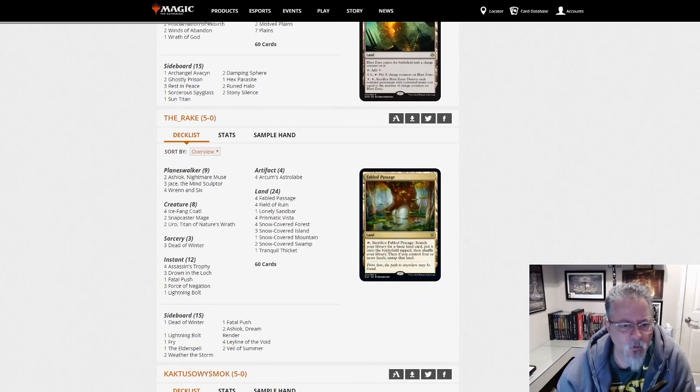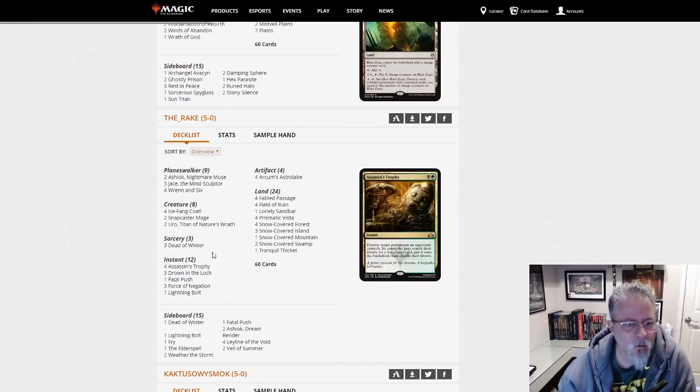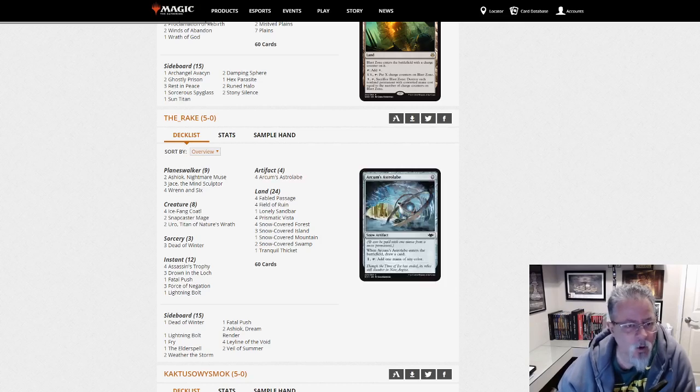The Rake with Four Color Snow Stuff — this looks like just Four Color Snow Control. Eight creatures, two of them significant threats in Uro. Four Color Snow Control. Astrolabe is a powerful card.